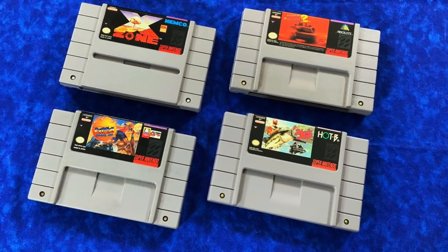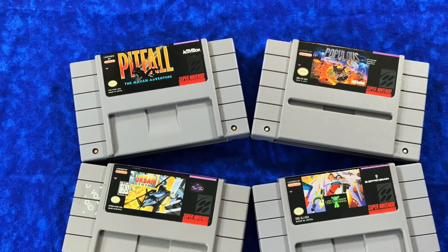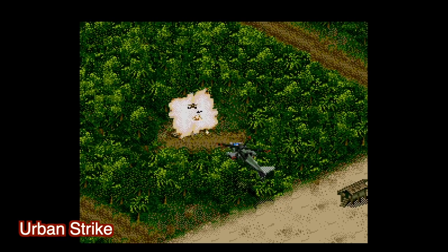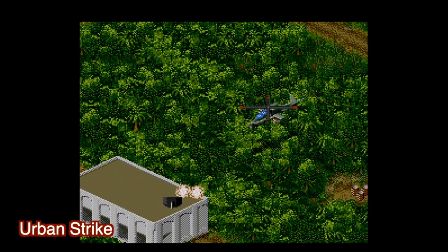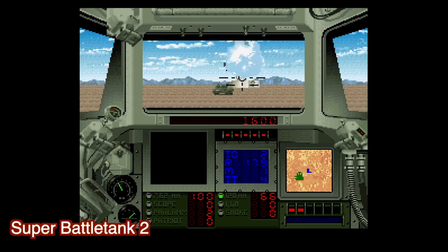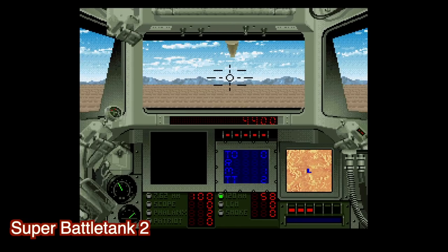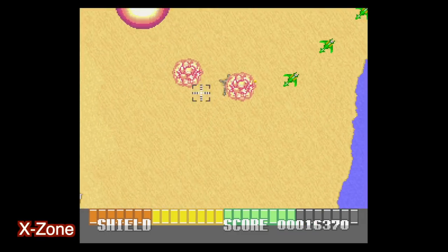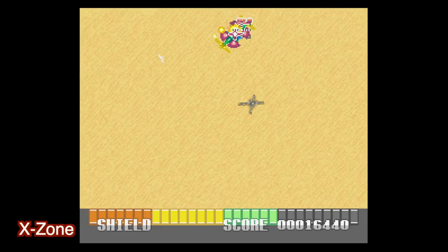Here are some more random loose cartridges in my collection. I can't remember where I got these — back five or ten years ago you would find Super Nintendo cartridges all day long at local garage sales here in the Seattle area, and it was glorious. I wish I could go back in time and get more of them, because now you never see them. Most people either got rid of them and now they're in the hands of collectors, or they know what they have and won't sell them at a garage sale. Back in the day it was so much fun to walk into somebody's yard, dig through a box of cartridges, and buy them all for a buck or two. I miss that.